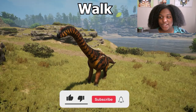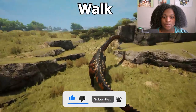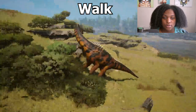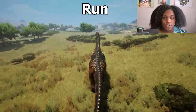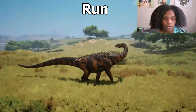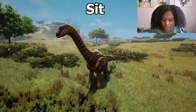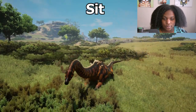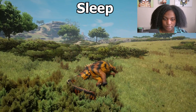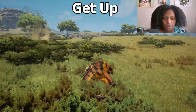Now we're going to look at all of the animations. First up is our walk animation, going uphill. Then our run animation — this is a very fast walk. Then we have our sit animation, our sleep. I put his head right in the bushes where you can't see him, but it's cute. And our get up animation.